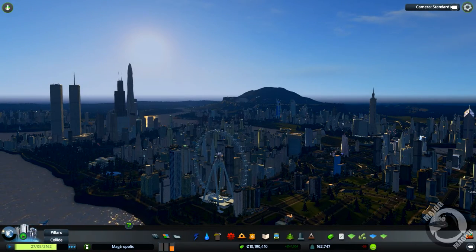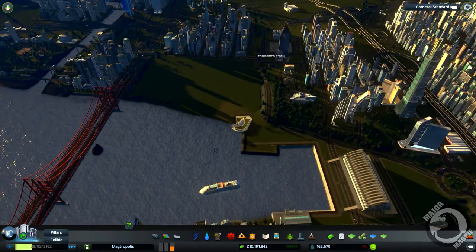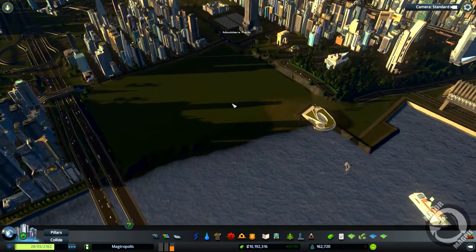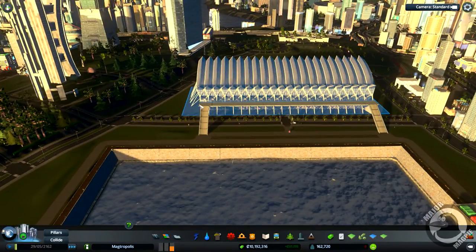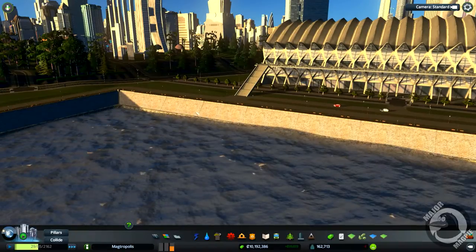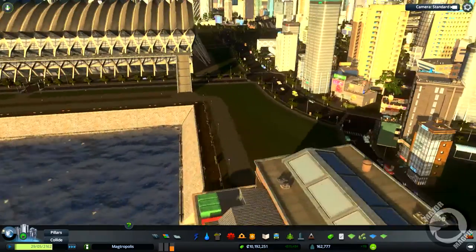What is up guys, Major Magpie and welcome back to Cities Skylines. This is my city of Magtropolis and last episode we made a start prepping the land for what is going to be our new transport hub — a bit of everything going in here. I've just redone all of this area, raised the height ever so slightly, and put in this big seawall which I think looks pretty awesome. By the time I get some foliage in and around here this is going to look pretty cool.